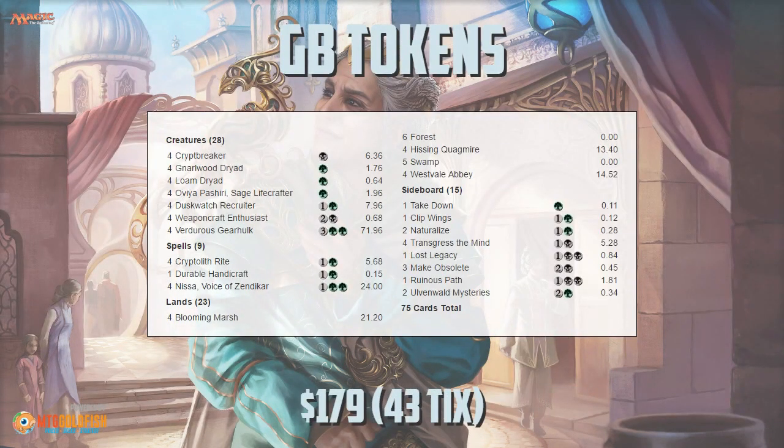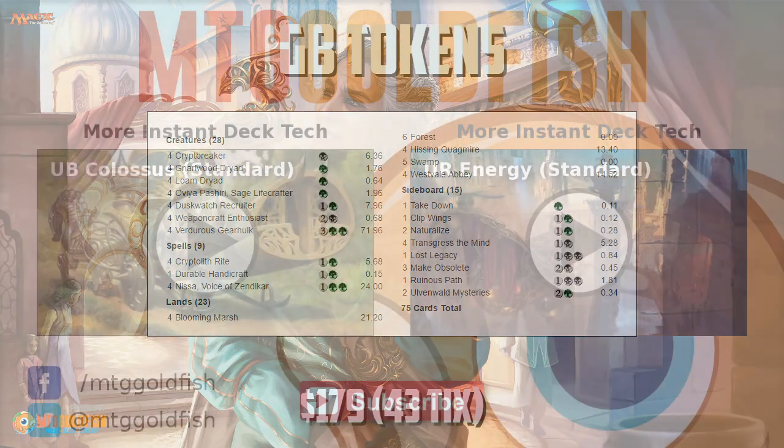And that is Green-Black Tokens for Kaladesh Standard, and that's been your deck tech for today. Thank you very much for watching — I hope you enjoyed the video, and I will talk to you soon.